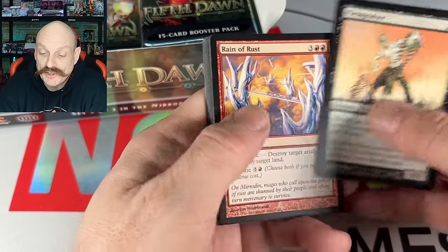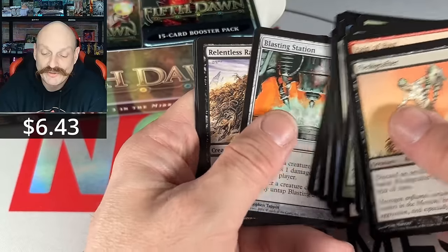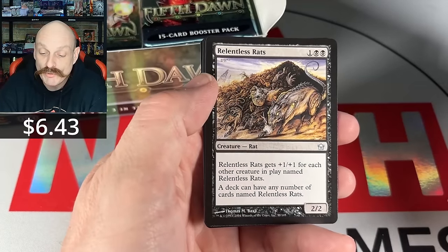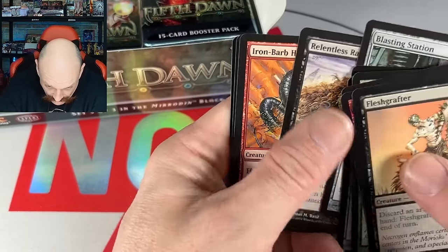Flesh Crafter, Rain of Rust — that's not good. Blasting Station and Rinaldo's Rats — the rats are good, right? Yeah, a few bucks, people love those.